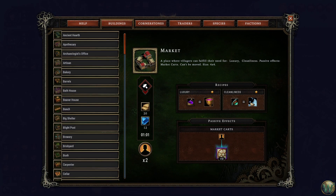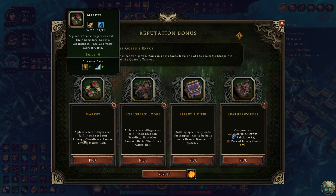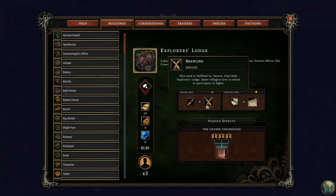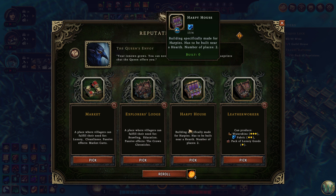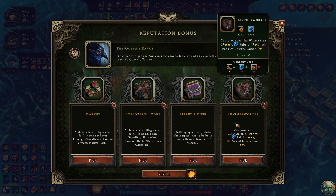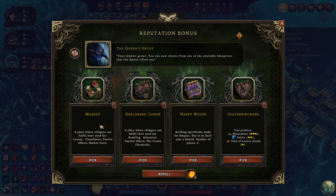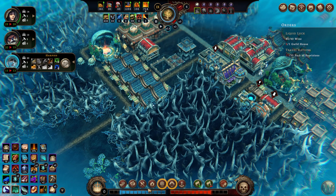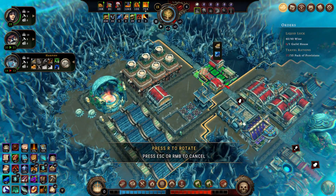Market — we could let us sell the — yeah, let's do the market. Because it's got luxury and cleanliness. Explorers Lodge has duplicates we don't need. The harpy house would be good for the harpies. And that wouldn't be bad either for the fabric, but I think the market's our best bet here. So we'll take that. We'll put the market up over here in this town — it's a bit bigger, it's a 4x4 building.